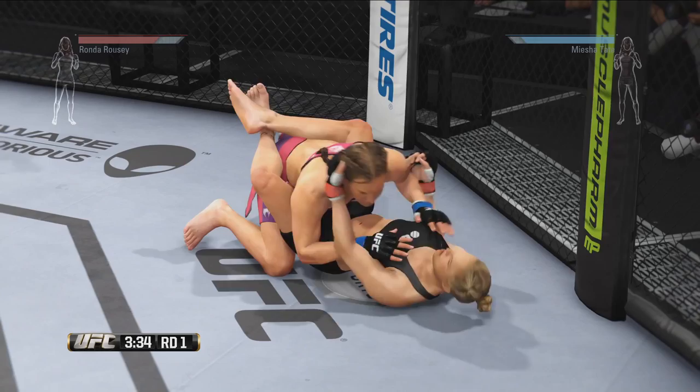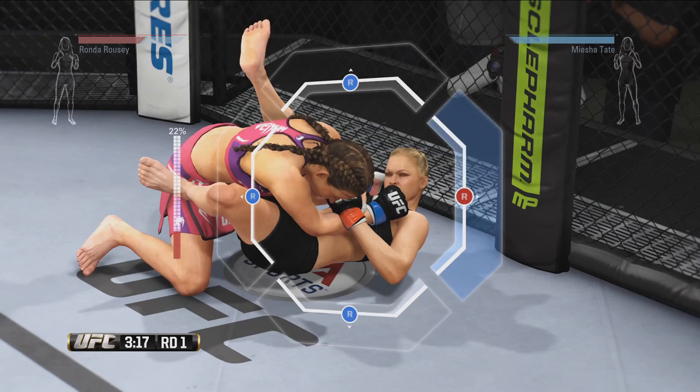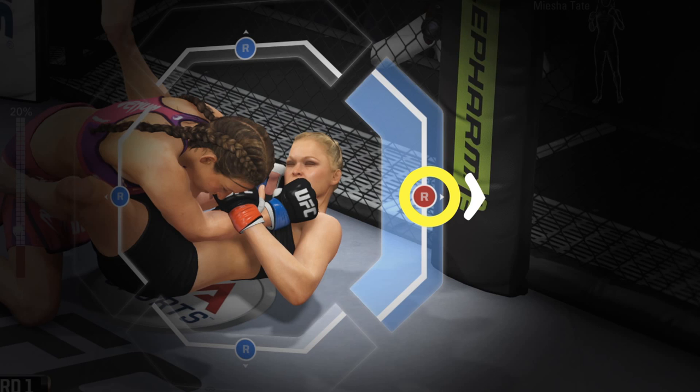Misha escapes the first armbar attempt, but Ronda is not going to be denied, so she goes for another armbar, this time from full guard. As soon as Misha starts moving the right stick in any direction to escape, you'll notice that the icon turns red. That's telling Ronda to push her right stick that way to stop Misha's escape. As long as Ronda is pushing her right stick in a direction, Misha cannot escape that way.